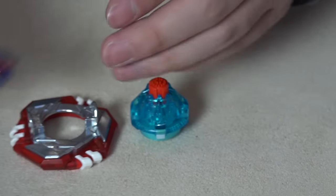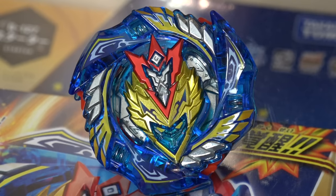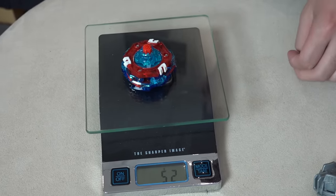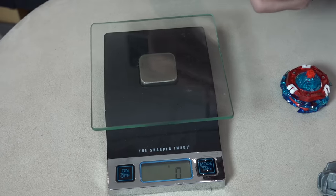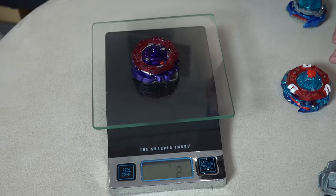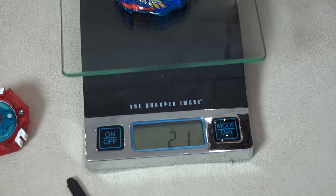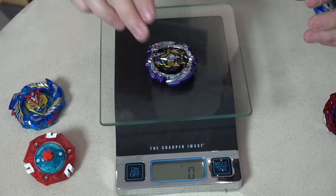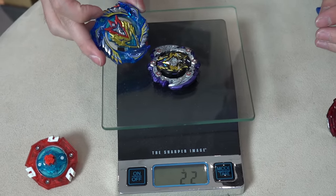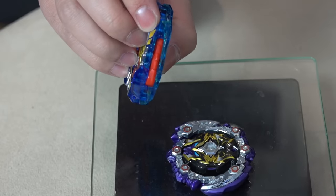Let's put the bey together — I want to weigh it too. It doesn't have that much metal on it compared to something like Dead Hades. Weighing the entire Beyblade: 52 grams. So it is on the heavier side. Just to compare — here's a Winning Valkyrie, which weighs 43 grams. That's a 9-gram difference. And 52 grams is actually heavier than Dead Hades, which was already really heavy. Weighing just the layer — 21 grams. I just can't get over how wide and thick the layer and disc are. It makes sense though — you need a wider, thicker layer if you're going to hide blades and wings inside.